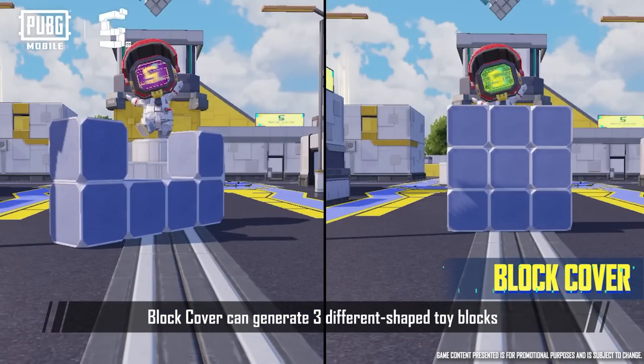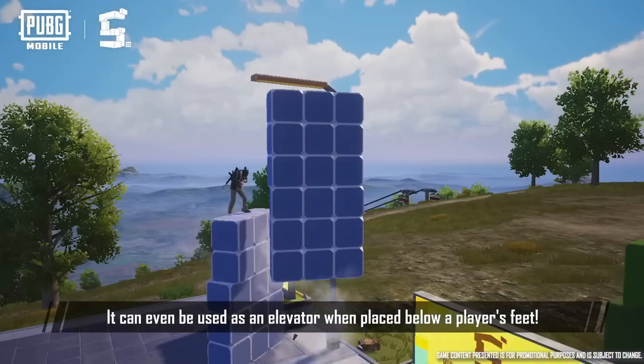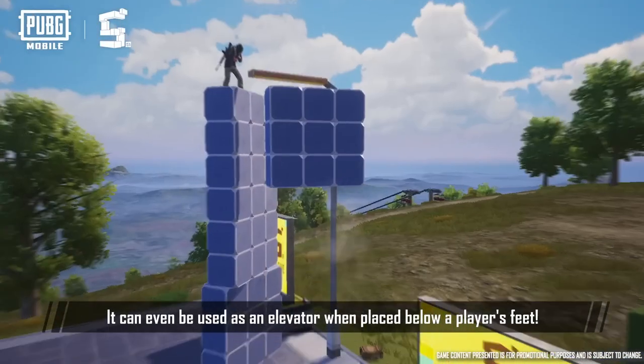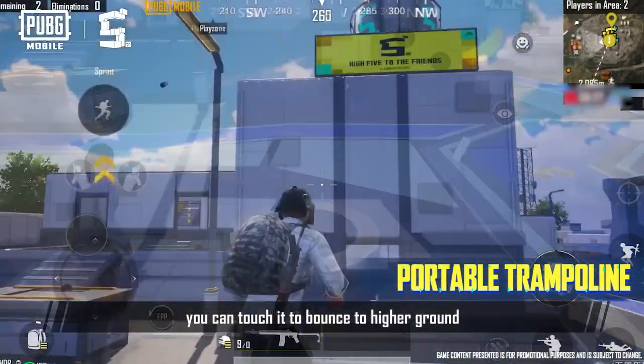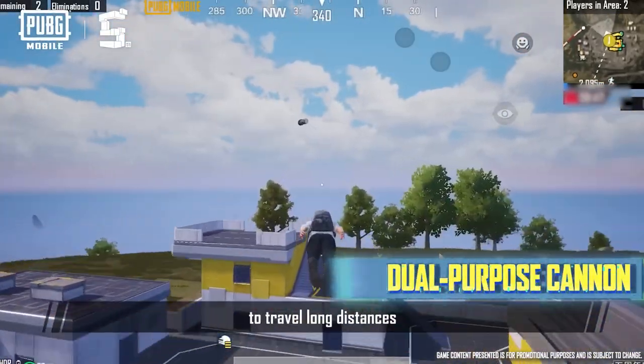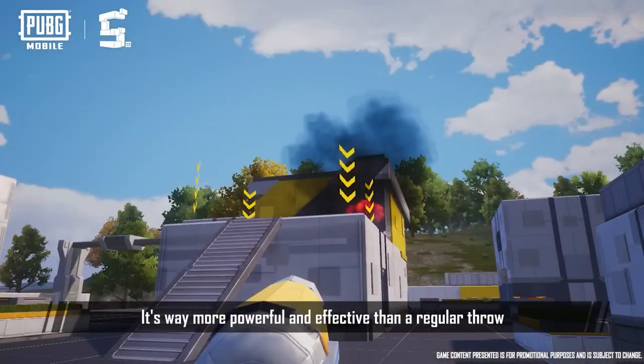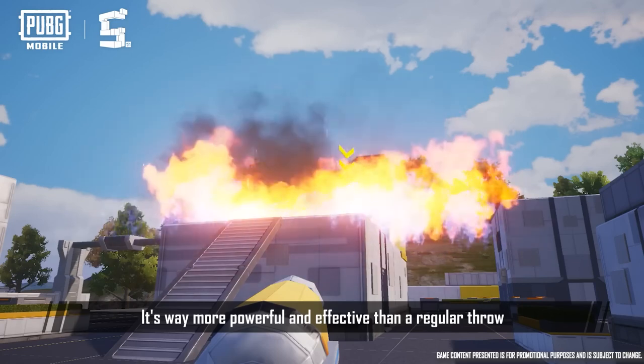Block Cover can generate three different shaped toy blocks, which can be used as a bridge or cover. It can even be used as an elevator when placed below the player's feet. After placing it on the ground, you can touch it to bounce to higher ground. Players can launch themselves with the Dual Purpose Cannon to travel long distances, or launch all kinds of throwables as ammunition — far more powerful and effective than a regular throw.